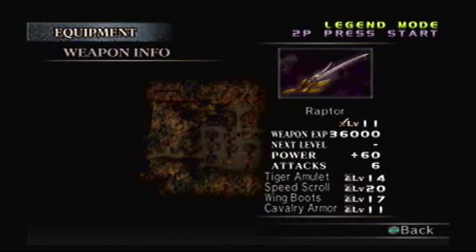This weapon is Raptor — just look at that blade and the handle itself, it looks so awesome! It's a level 14 Tiger Amulet, level 20 Speed Scroll, level 17 Wing Boots, and level 11 Cavalry Armor. Nice bit of offense, and I've set Lu Xun up to be very mobile and agile in battle.